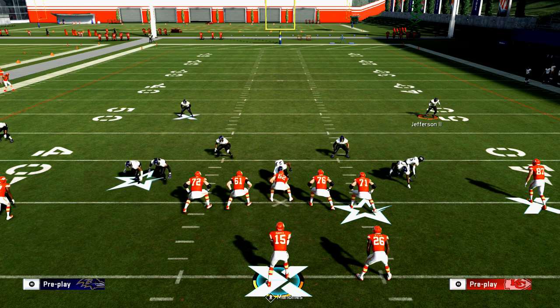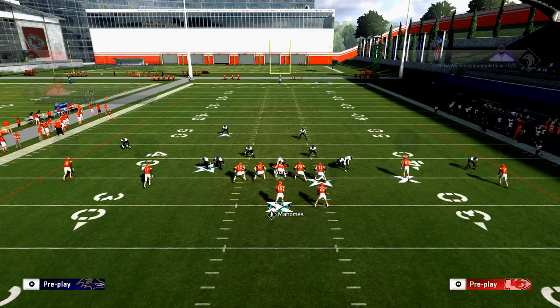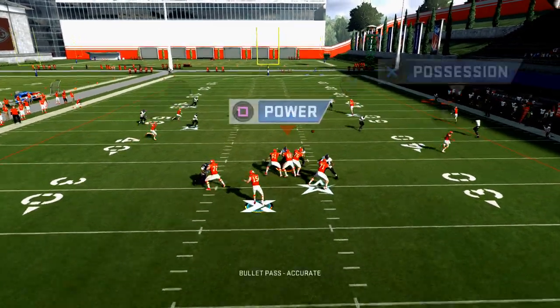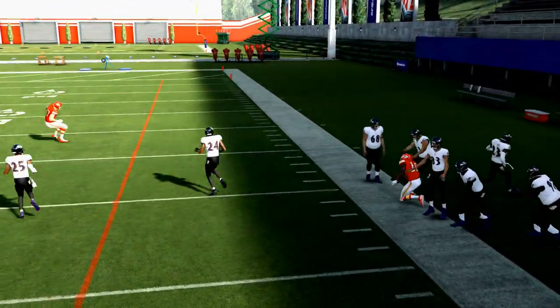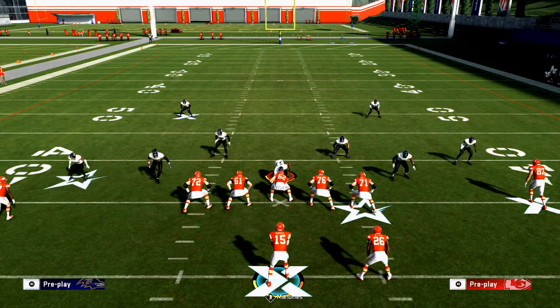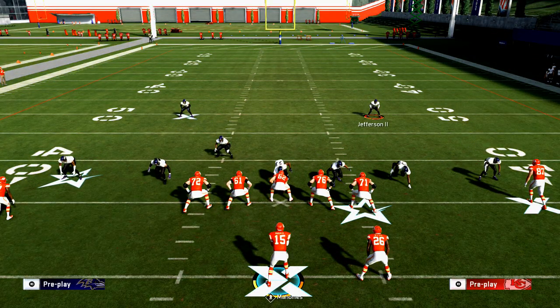The problem is the safeties. If they make the mistake of moving the safety down — if the safety is inside, he is going to be able to get there; if the safety is more outside, he is not going to be able to get there — it doesn't matter who they are. So depending on where the safety is, that's going to tell you to throw to Travis Kelce or to Tyreek Hill.